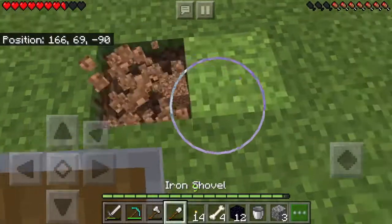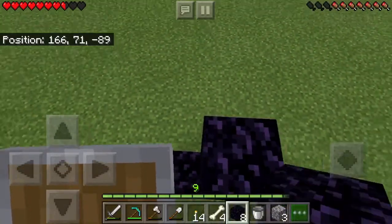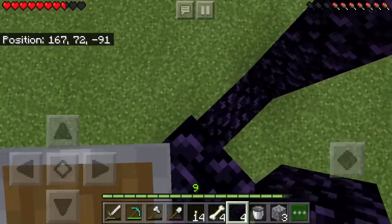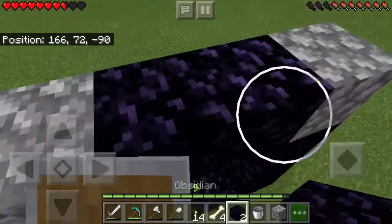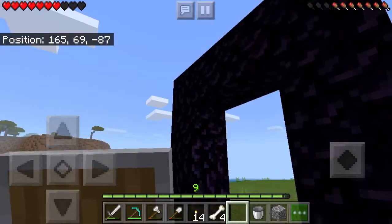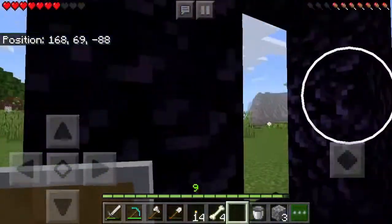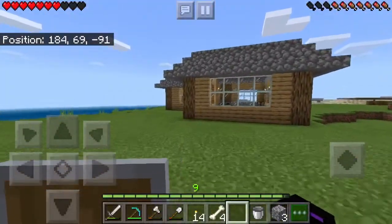So let's count out the obsidian placement: 1, 2, 1, 2, 3, 1, 2, 3, 1, 2, 3. This is a pretty cool nether portal guys! Alright, now we just need to light it.